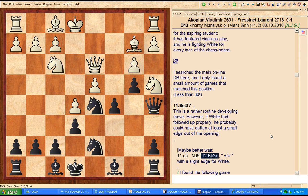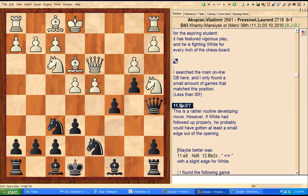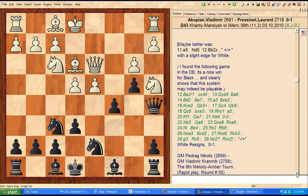White played bishop to e3, which seemed like a rather routine developing move in my opinion. However, if white had followed it up correctly, he might have gotten a slight edge out of the opening — he did not do that. Now I think the correct move for black is probably c takes d4.